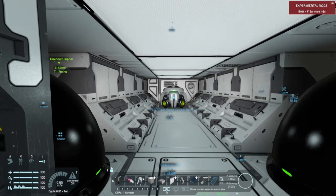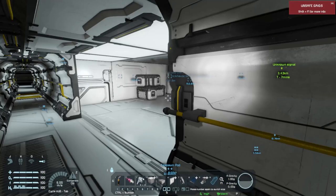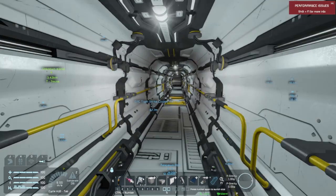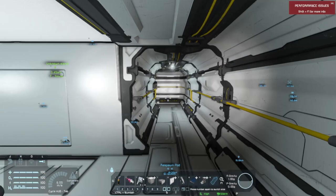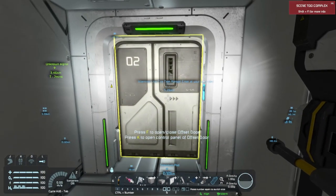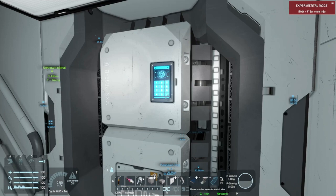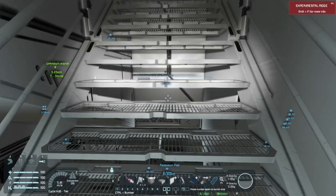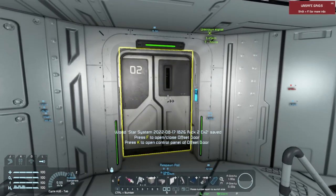And we have our gravity generator up here, some cargo containers here. And our other alcove with two cryo chambers and the shell filler. Looks like we have another AI recorder on this side — the ship has two AI recorder blocks.